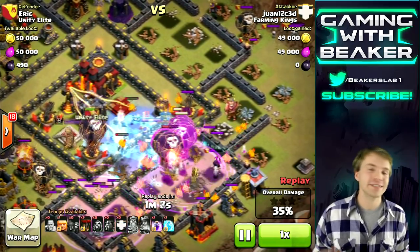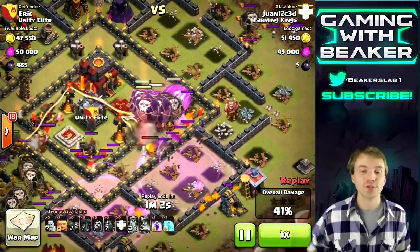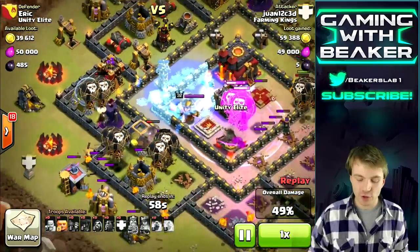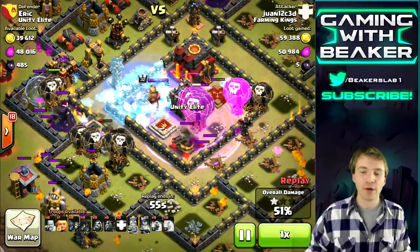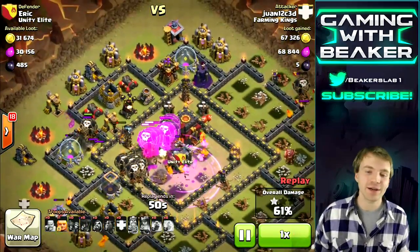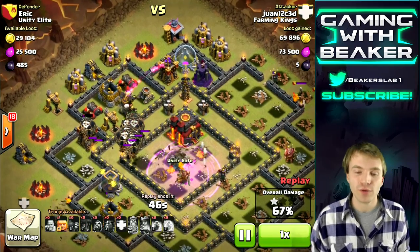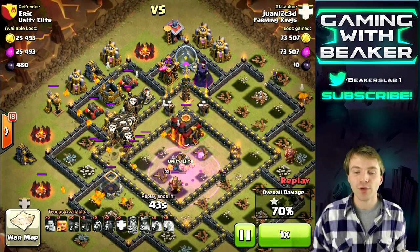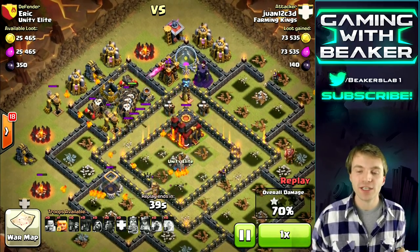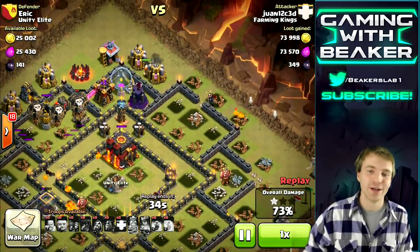His balloons dropped on that tesla and took out the archer queen. Now his balloons have split up — he saved a few to drop on the left side — and that allows his balloons in the middle to go straight up through the base. He's just making it look easy. Really great raid by Juan here. He really worked out every problem in this base: dealing with the archer queen, taking out about a third of the base with just his heroes, and then this.